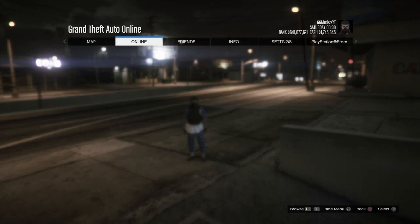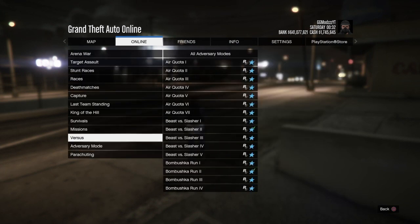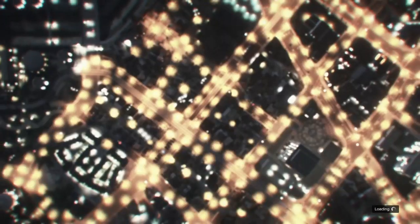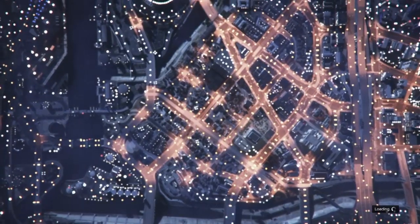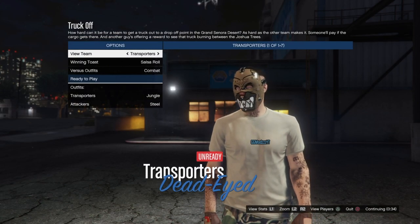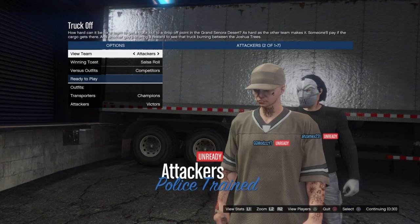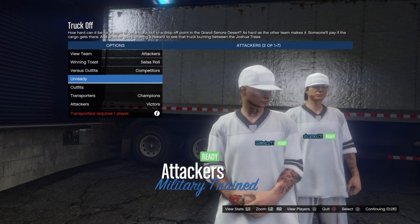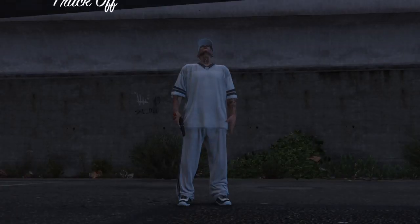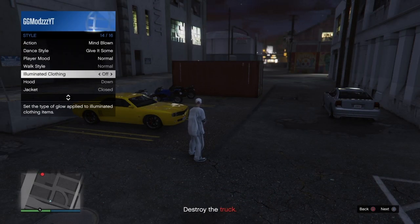For the fourth glitch, similar to the purple joggers method, I'm going to show you how to get the modded white cap. Load into Truck Off, make sure the clothing is set to classic, and wait for a random person or friend to join. Press left on the d-pad once and you'll see the modded hats — if you're the host switch to the other team for the white one, or take the tan one. Wait for the mission to load, then bring up the interaction menu, go to illuminated clothing, hold right on the d-pad, and wait until you get kicked.